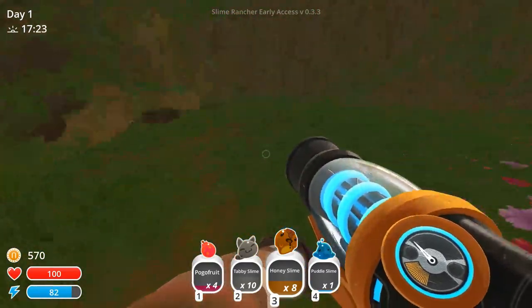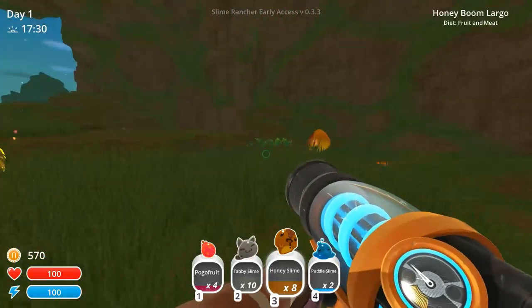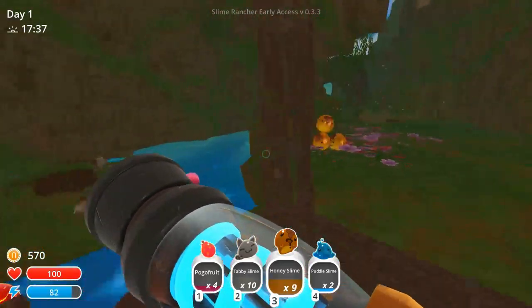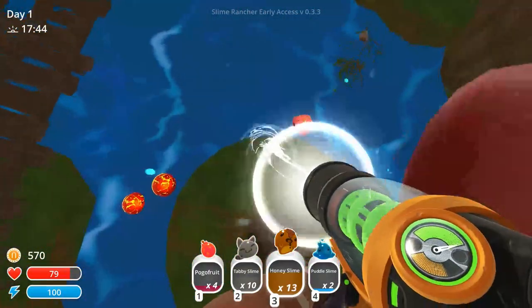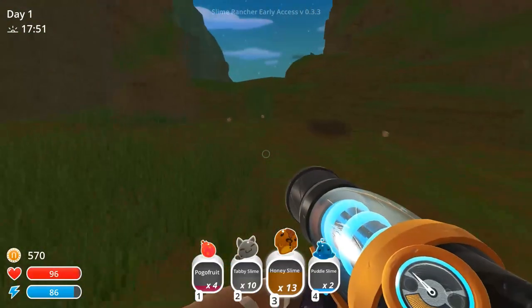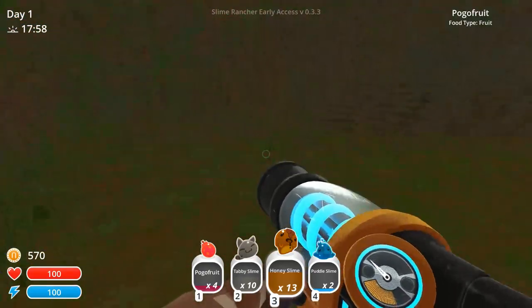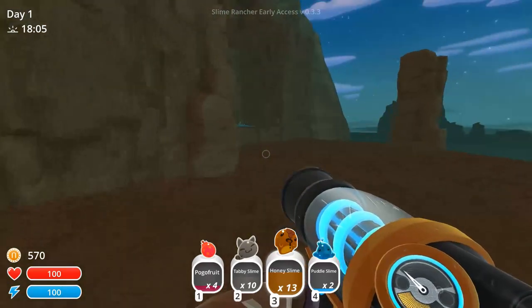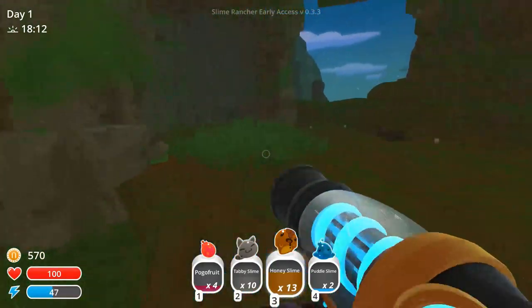Another thing I'm not sure about is puddle slimes, because they yield quite a bit of money. But with the recent update they've changed things — I am adverse to change, do not change the things I love! The update means you can only have three puddle slimes in a place at once, and if you have more they just stop making plorts — they're like, too crowded in here, get me a new room. Is there anyone else I need to grab? I don't think so, let's go.